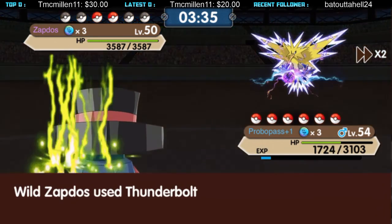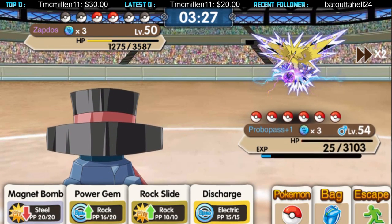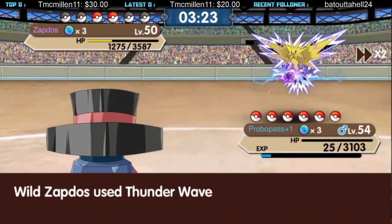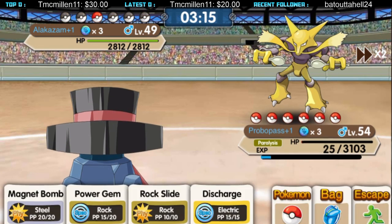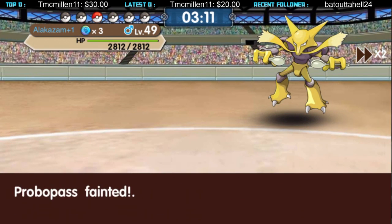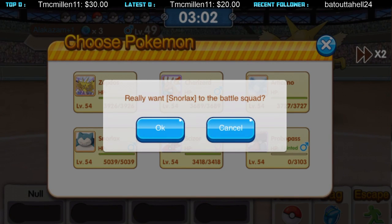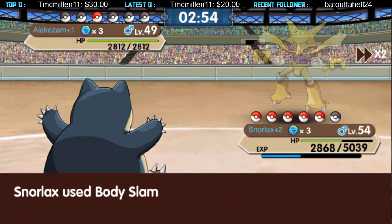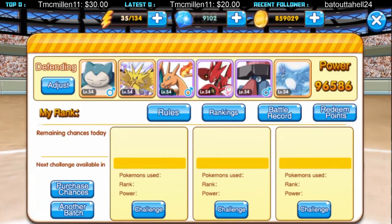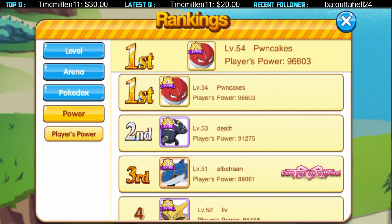You can't kill me! We're gonna end it with a Body Slam from Snorlax with 5000 HP. Body Slam — get out of here! There you go — Rank 1, boys! 96,000.5 power. We're first in the arena and also first in player power by 5000 points.